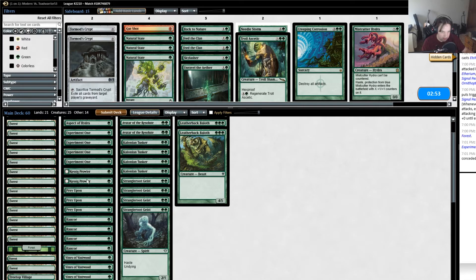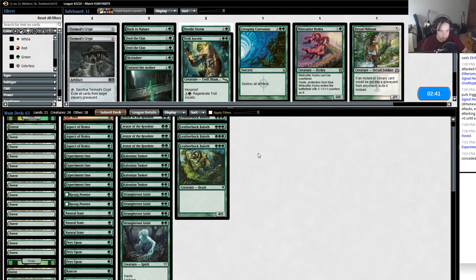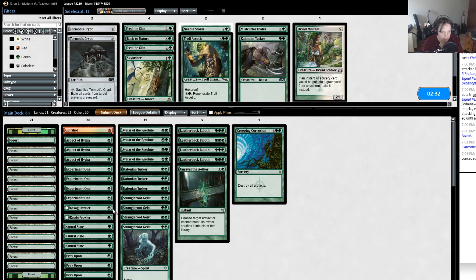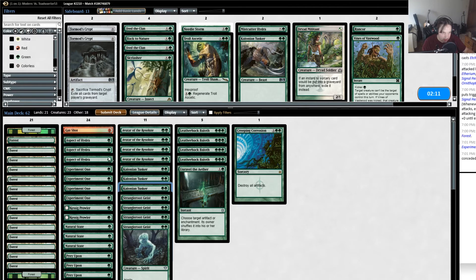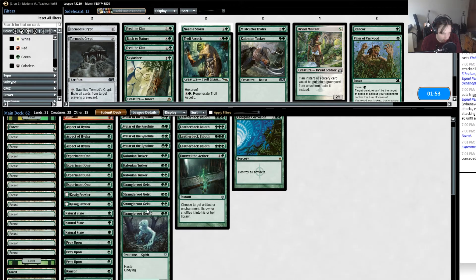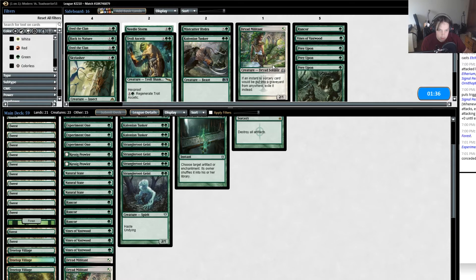There's good news and bad news. Some of this stuff is actually pretty good against him since he doesn't have a lot of removal. Vines is slightly less important but I won't cut it. I'll go up all the Natural States, probably the Gut Shot since he has enough one-toughness guys. Creeping Corrosion is definitely going in. I'll go down on Tusker, Rancor is not super important. I want to go up all my spot removal as well as Creeping Corrosion. I could go down a land like a Treetop. Unravel the Aether might be unnecessary. I'll go down a second Tusker - I still want to be able to trade up. I'll cut all the Prey Upons and get a couple of these other guys in. I think that's fine.